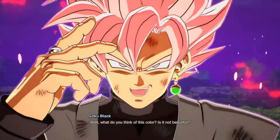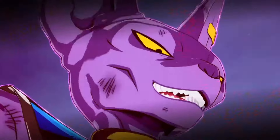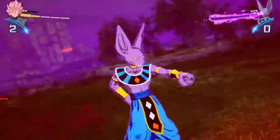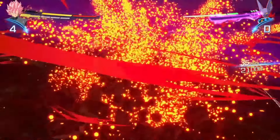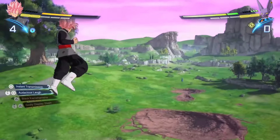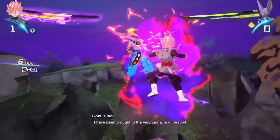Alright, now we're transforming into Rose. All I really want to see with Rose Goku Black here is how he uses the scythe. I don't think you're getting away from this, Rhymestyle. Bro was charging instead of blocking. This guy is nuts — bro said 'watch me tank this' and it cost him like two health bars.